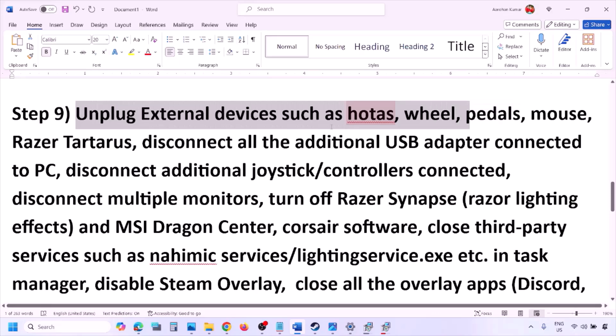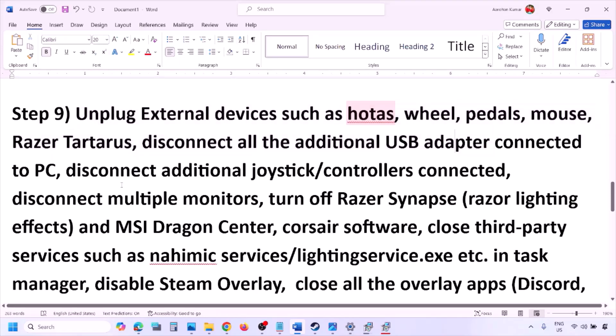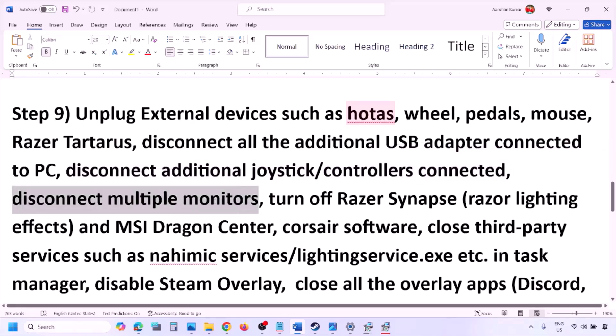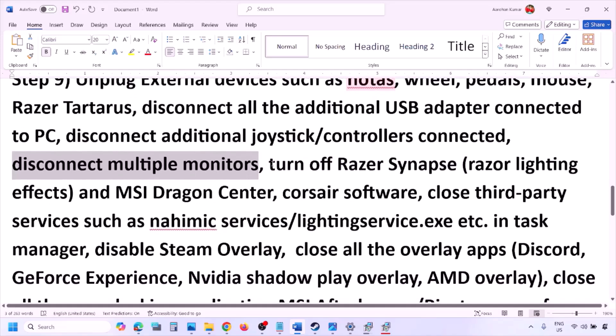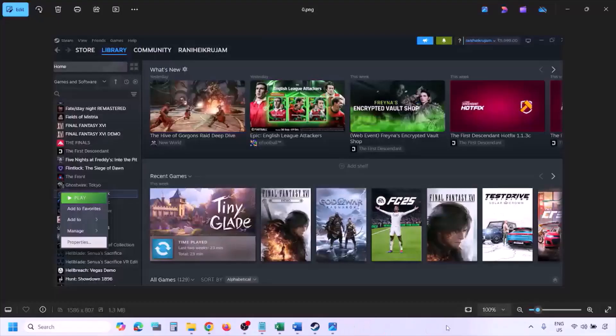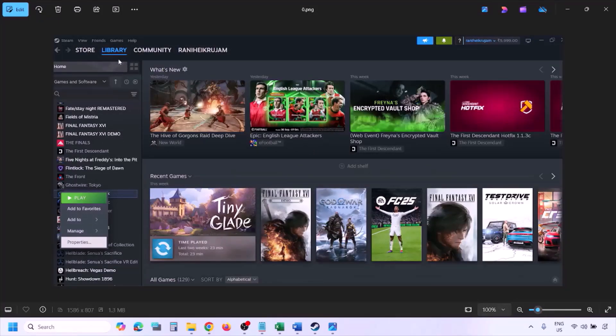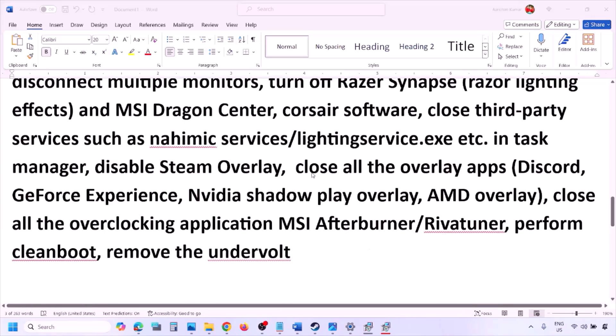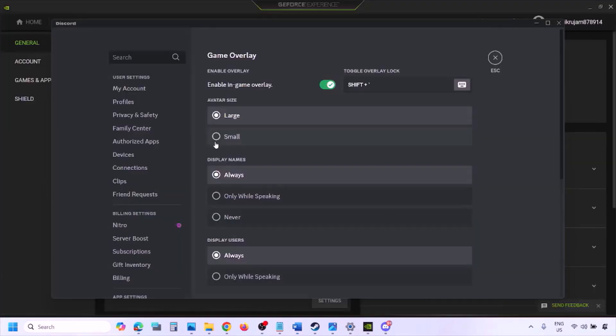The next step is to unplug all external devices you are not using — such as steering wheels, pedals, USB adapters, or extra controllers. Also disconnect multiple monitors and try launching the game on a single monitor. Close any third-party services or applications that are running. To disable the Steam overlay, go to Steam, find the game in the library, right-click, select Properties, go to the General tab, and turn off 'Enable the Steam Overlay While In-Game.'